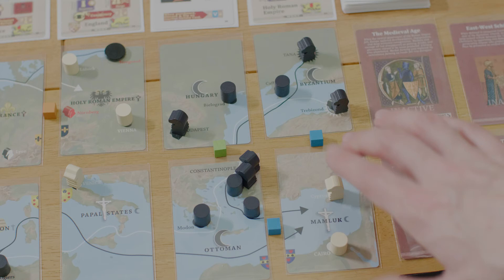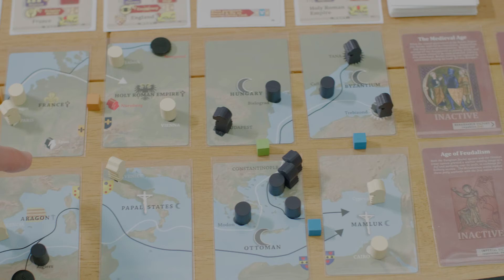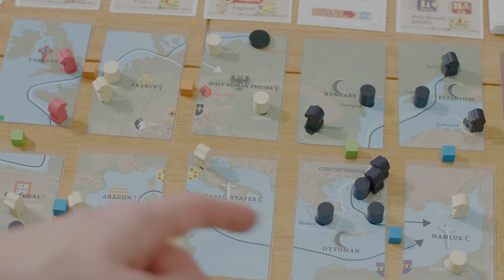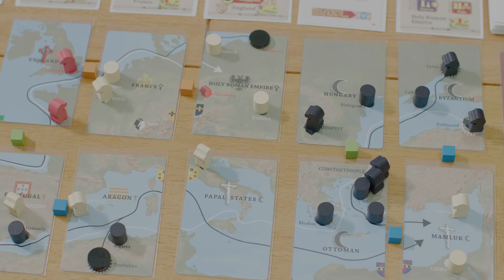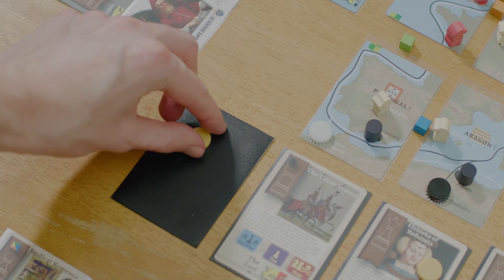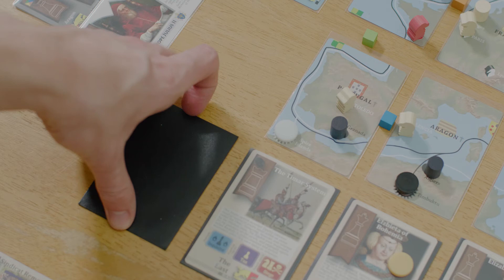For the Western trade fair it's the exact same process: start in Trebizond and move along the white line all the way to the Holy Roman Empire, giving one florin to every concession you cross at a border, and placing a levy on every card that can take one. If the final florin is removed from the trade fair card during the fair, it immediately ends — no more money is given and no more levies are placed. At the end of your turn, discard the trade fair card and flip the next closest card in that market to become the new trade fair card.